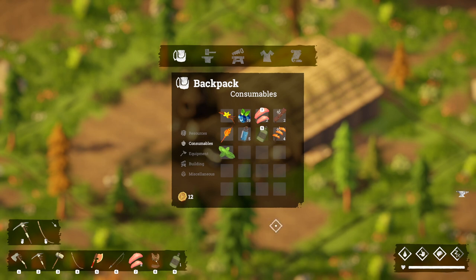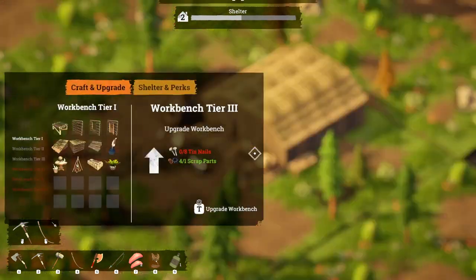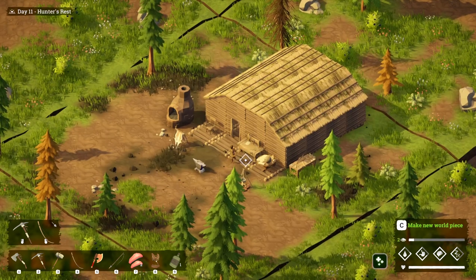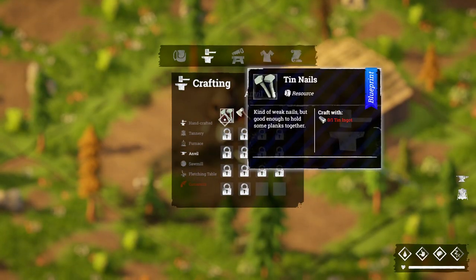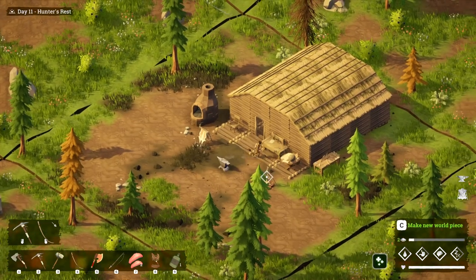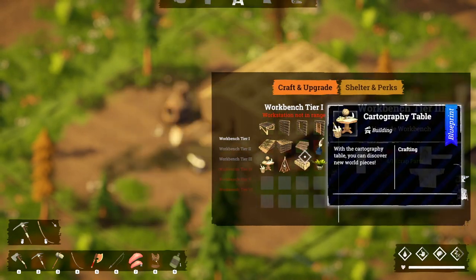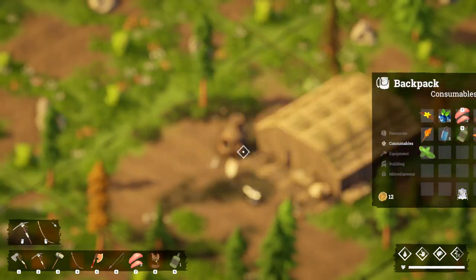Hello and welcome back. In this video we're going to look at upgrading our workbench and our tools. To get to level four we're going to need a scrap part and some tin nails. Tin nails are quite easy to get — we just need to go to the anvil. This is going to require a tin ingot; we only need one because that gives us five nails, and for the workbench we only need eight, so two tin ingots will cover that.